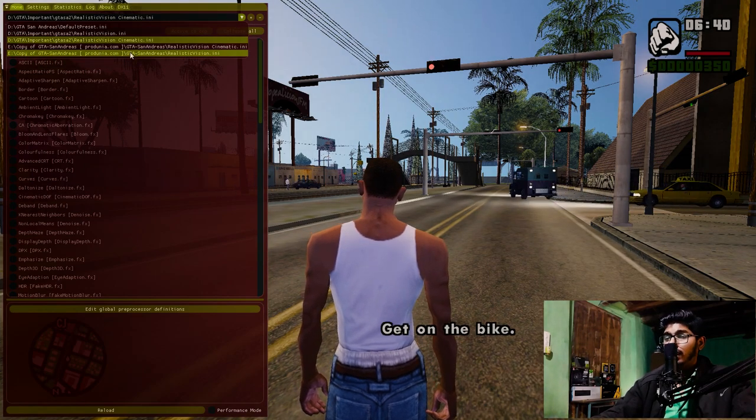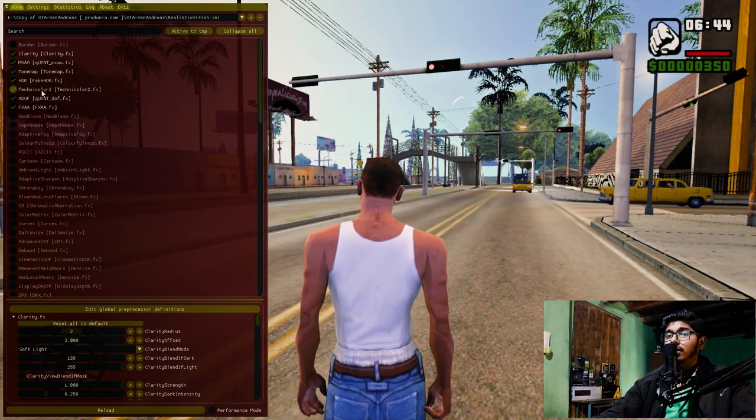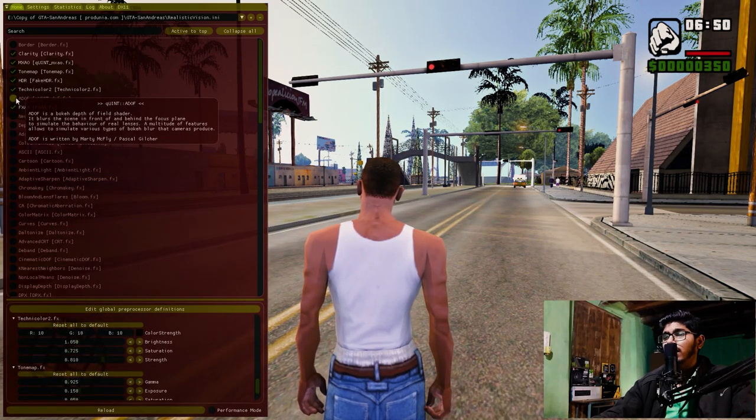Now press Home on your keyboard, then click on the little triangle and select the last option. If you want some extra frames, you can turn off the AOF, which is the depth of field effect. If you don't like the depth of field, you can turn it off.